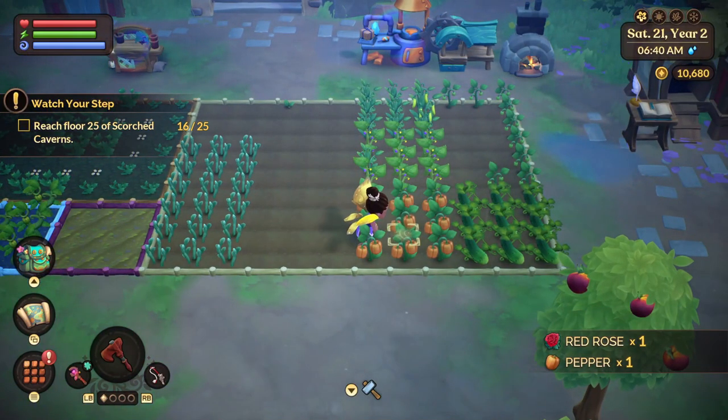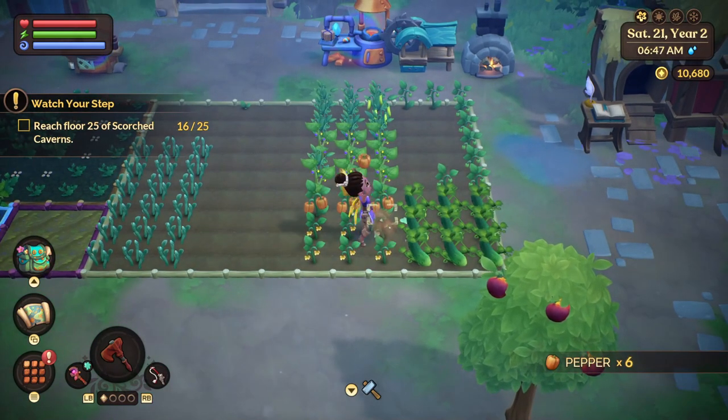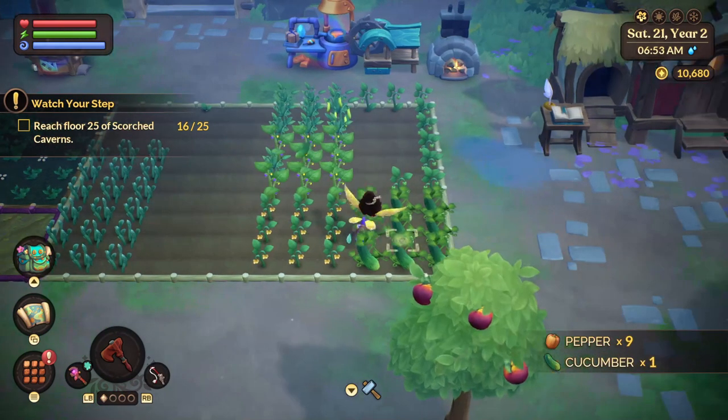Let's grab some of these peppers. And it looks like we've got cucumbers and a couple of snow peas. I'll take those as well.